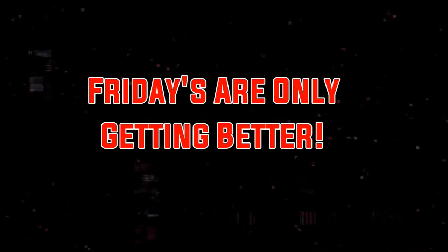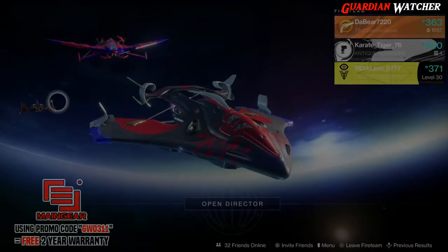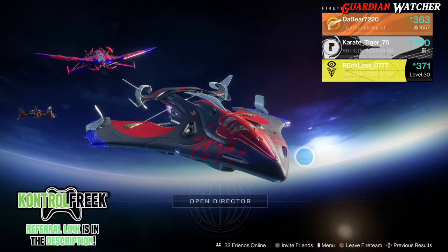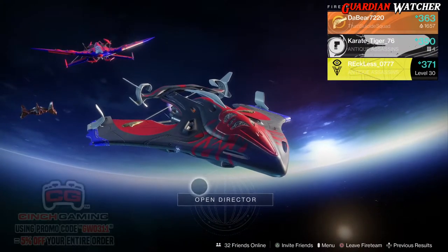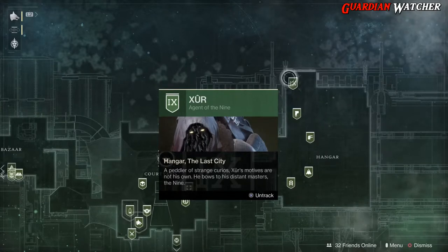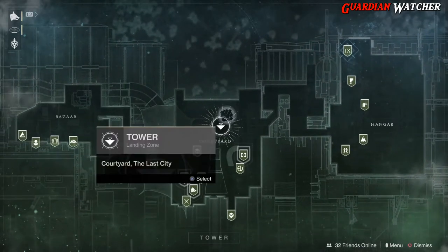It's week 41 of Xur, so we're going to find out what he has this week and I'm going to give you guys my recommendations. What's up guys, Reckless here, welcome to Guardian Watcher. If you enjoy my content then hit the subscribe button and click on the bell, that way you guys don't miss out on any future videos. It is week 41 of Xur and Xur is located on the Traveler in the top right hand corner. So we're going to mark him and then find out what he has this week.